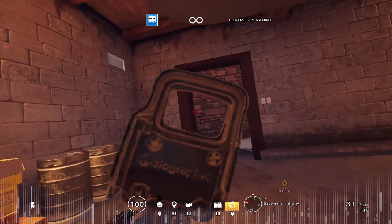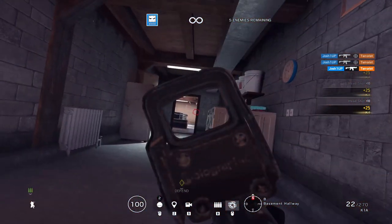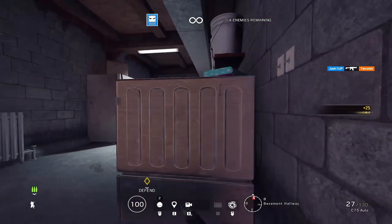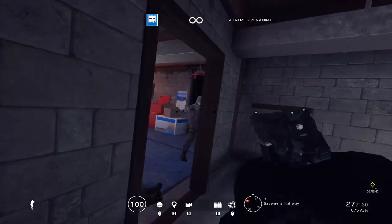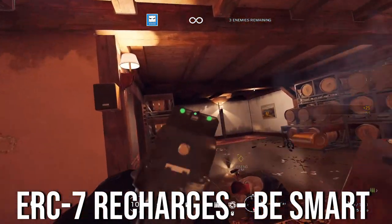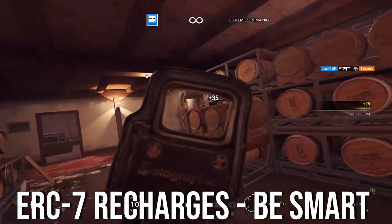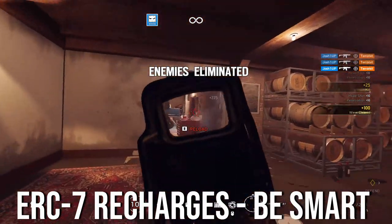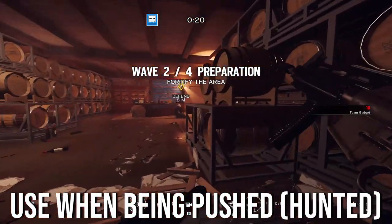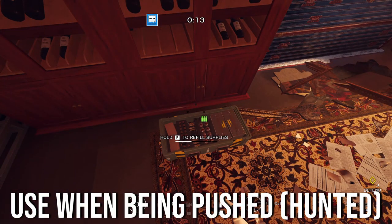Like any gadget, the ERC-7 has counters: IQ can see it, Jackal can still scan your footprints, and Thatcher can disable it for a period of time. You should use the ERC-7 whenever you feel someone is coming for you — don't just sit in a room with it activated for no reason. Use it when you hear a drone, when you expect to get pushed, or when rotating around the map to make sure no drone is tracking you.